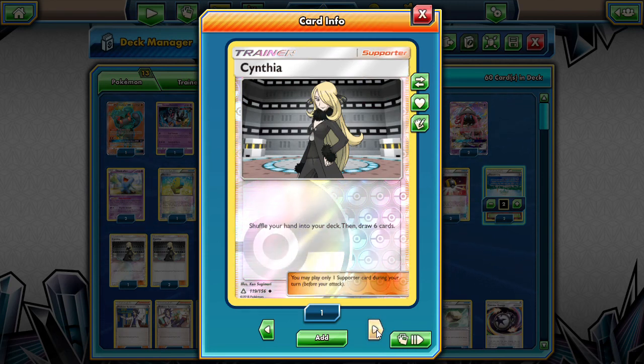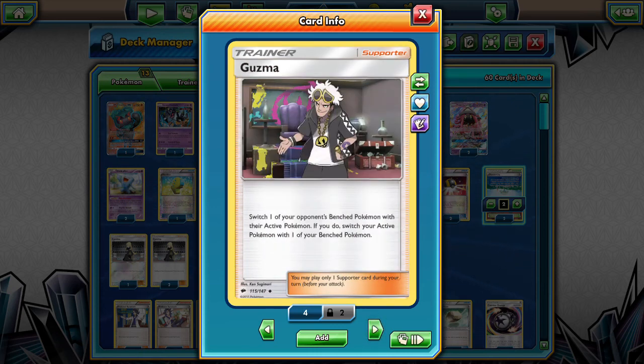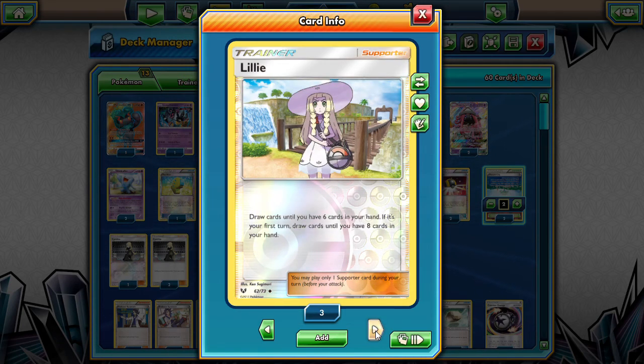We're playing 3 Cynthias because it's general draw support. We don't have a lot we want to throw away. We're playing 4 Guzmas - we want to be able to take out exactly what we want. With a lot of Buzzwole in the format, we were hoping to Guzma out Buzzwoles and one-shot them. That's really the idea behind this.